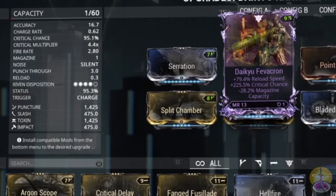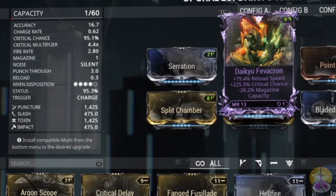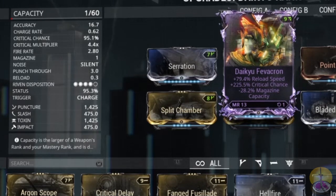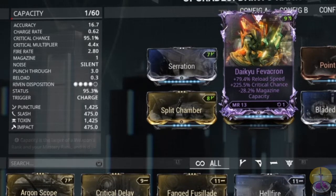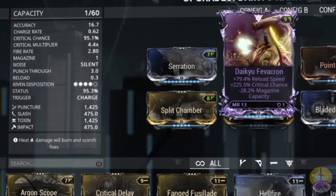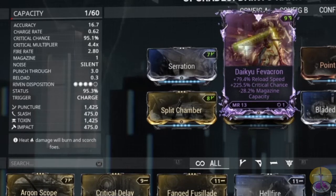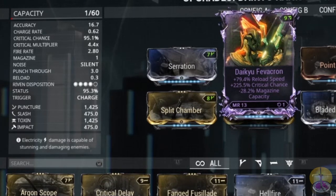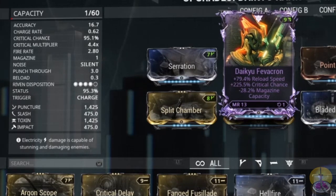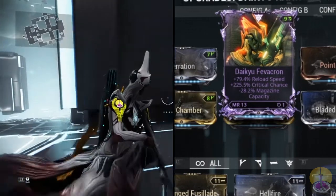Moving on to my Riven: I got plus 79% reload speed, which is pointless on this weapon, however I kept it because of plus 225% critical chance - I couldn't exactly scoff at that when this weapon only starts at 20%. Then negative 28% magazine capacity, which is a throwaway negative that doesn't affect this weapon at all. Makes you wonder what would happen with negative 100% magazine capacity. Anyway, let's take it to a test.